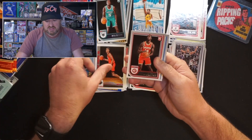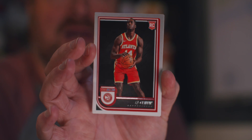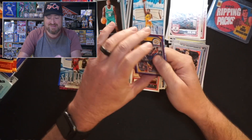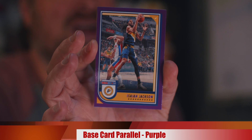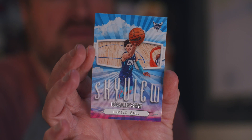Rookie AJ Griffin for the Atlanta Hawks — the guy is yoked, got some muscles there. Trey Mann for the Thunder. Purple parallel of Isaiah Jackson for the Pacers — off-centered left to right, but still. Last card is LaMelo Ball Skyview. He had injuries to start the year, kind of took a step back when Anthony Edwards took a step forward. Still a good ball player. LaMelo Ball there for the Charlotte Hornets.